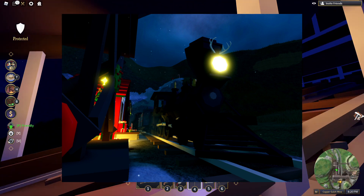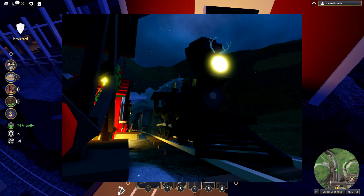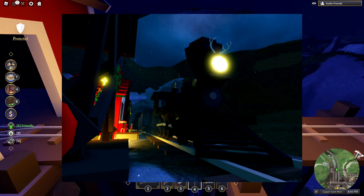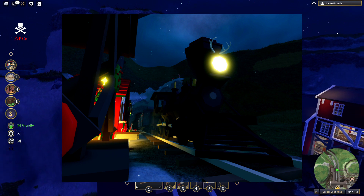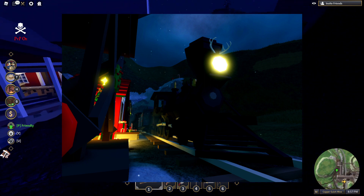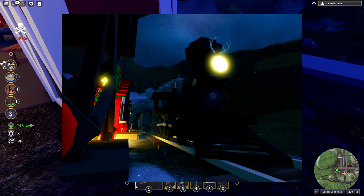You can also see Christmas decorations on the left side. There's a tree behind the structure — I think it's the water tower — and a wreath on the water tower. In the back, there are some presents on the ground and some lights on the train station. This confirms that Bronze City is going to be made looking all nice and Christmassy, and I think that'll look really good.